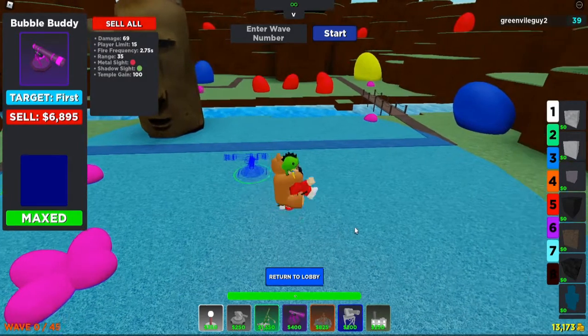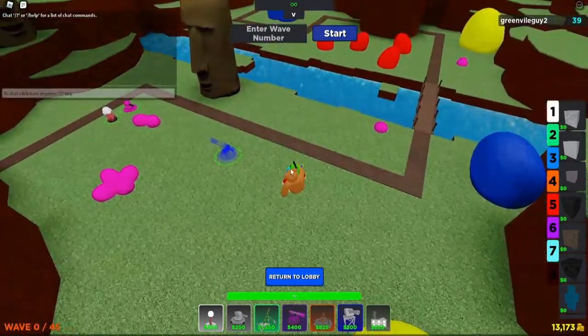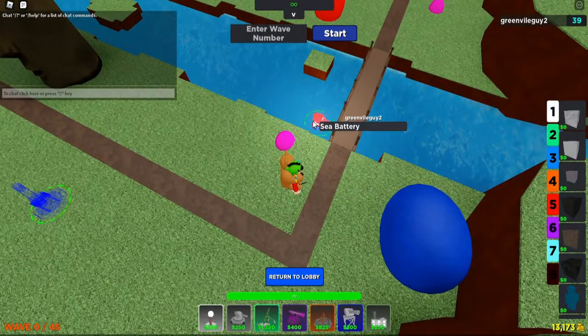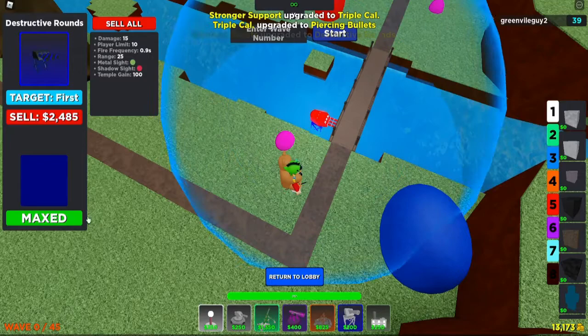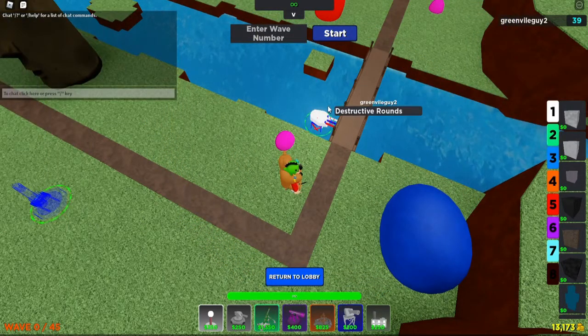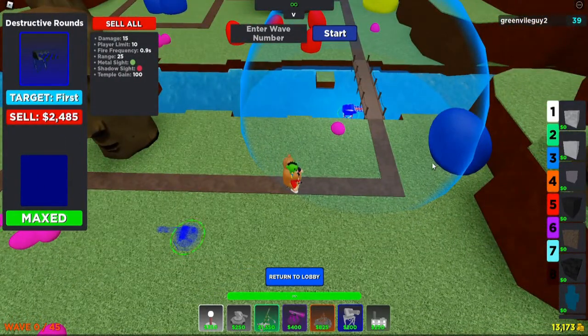The Bubble Tower does a good amount of damage and is an all-around really good tower. The next tower is the Sea Battery. The Sea Battery is a water-only tower, but it has really good fire frequency and damage. It does good damage with a very low fire frequency and is very good for getting damage in the water areas if you don't have much land area to work with — you definitely want to use the Sea Battery.